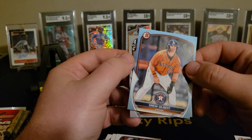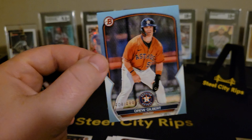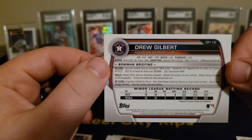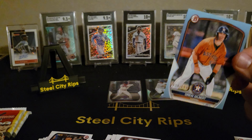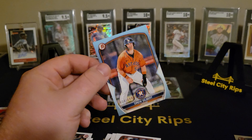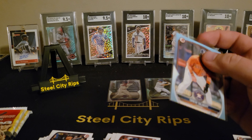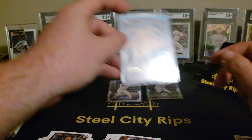There's a parallel — first parallel. That is /499. Drew Gilbert, outfielder, second-ranked Astros prospect. That should be a pretty good card there. Not too bad — we'll take that one. Anything numbered out of retail is nice. I opened that hobby box and I think I got one numbered card, so there you go.